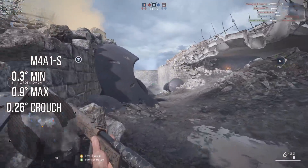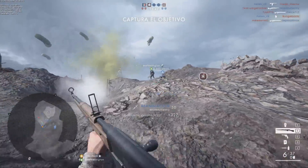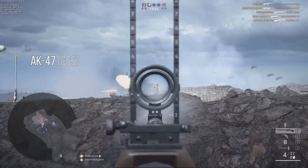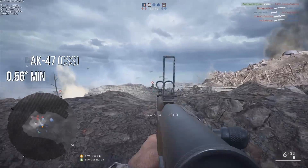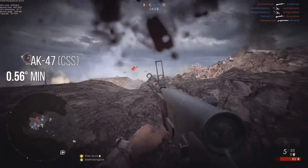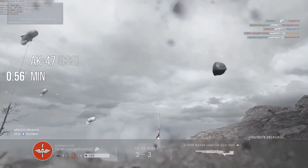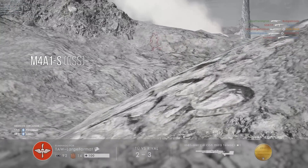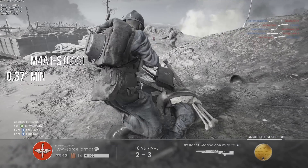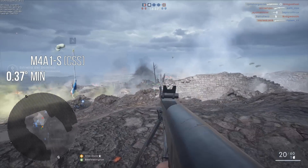Moving on to Counter-Strike Source, I wanted to look at the AK and the M4 to see how their accuracy compared to CSGO. CSS is considered less competitive than CS1.6 and CSGO. With a 12-inch spread circle occurring at a very close 15.6 meters, this gives us a Battlefield accuracy value of 0.56 degrees. Compared to Battlefield 3, whose PDWs shot at 0.5 degrees minimum from the hip with a laser sight — the AK-47 uncrouched shot at less accuracy than Battlefield 3's PP2000 from the hip with a laser sight. The M4A1S was a bit better at 0.37 degrees minimum, still more accurate than CSGO's AK-47 and slightly more accurate than Battlefield 3's carbines unmodified. Other similar values are those of the PDWs of Battlefield 4, typically sitting at around 0.4 degrees of base spread.